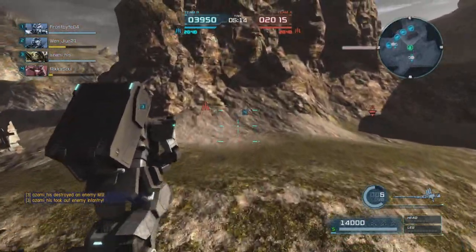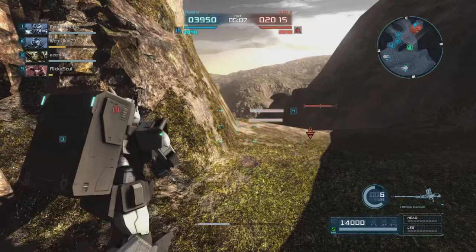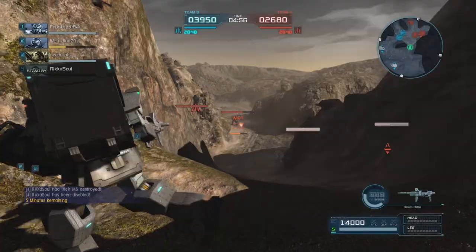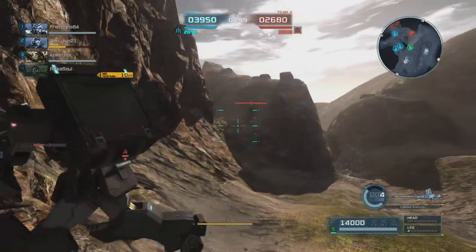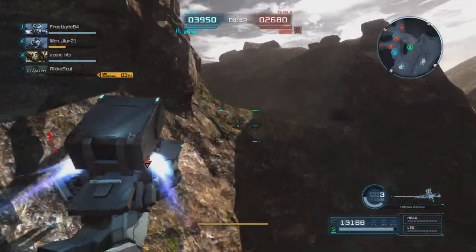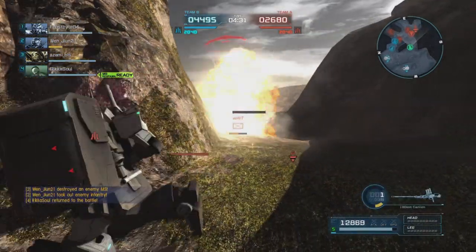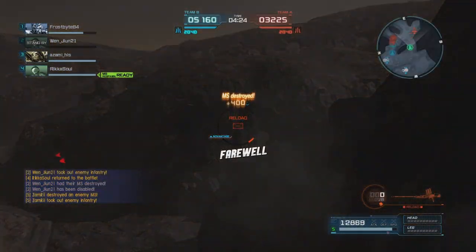We haven't done too much in the unit so far but we're going to try to maneuver up and get a little more active in direct support of our guys. We come over here and see their support go by — we take a shot, hit the guy that was spawning in. We miss our beam saber shot. We're going to jump back a little bit because the suit does have a decent amount of maneuverability. Take a missile to the face, switch over to the beam rifle, go back to the 180, and take advantage of that unfortunate guy. He's going to come up here to get a shot and we're just going to take him out.